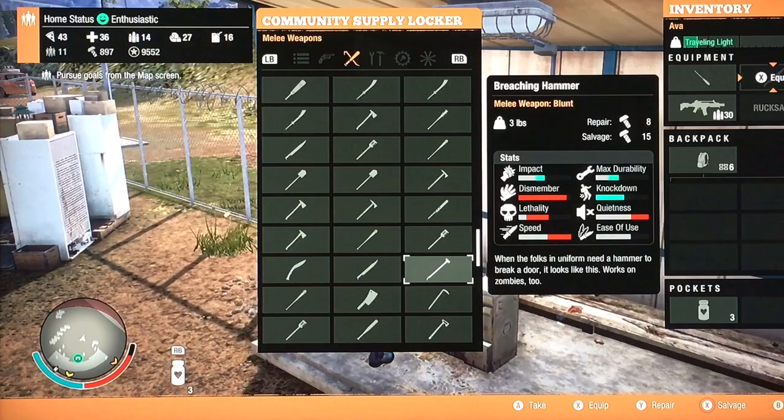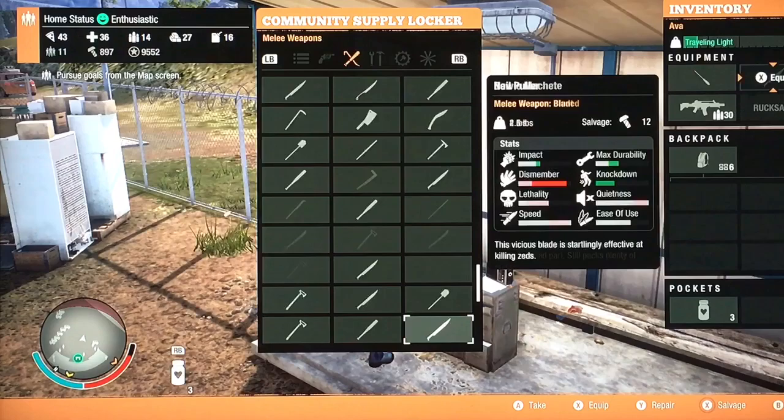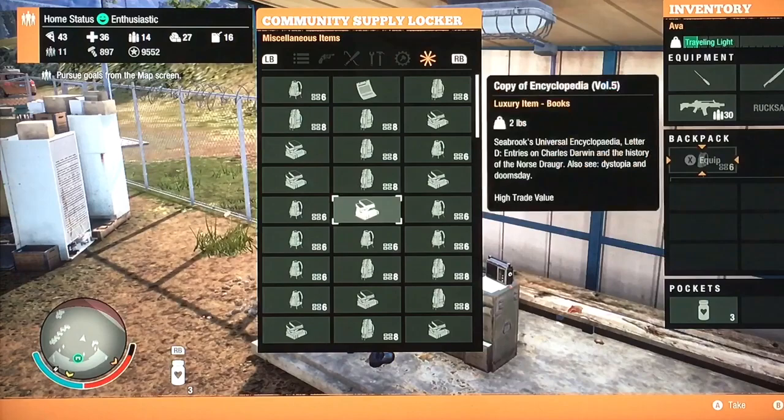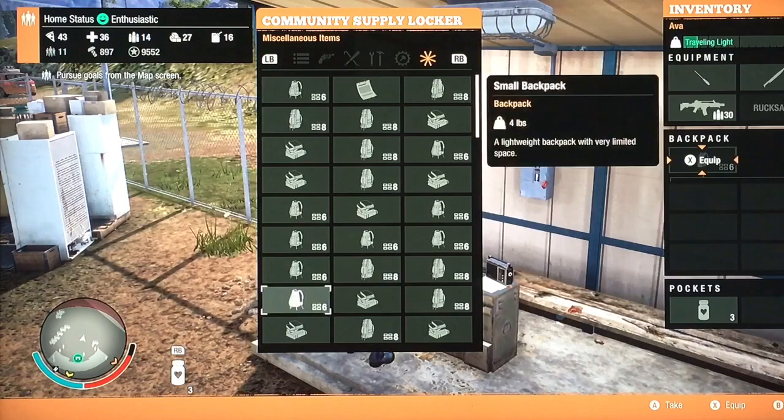The breaching hammer is pretty much the only blunt they ever carry that I've seen, but it's an excellent blunt weapon if you use blunt or striking. The ultralight axe is another awesome one. These are all rare guns and weapons you usually don't find on the map. You always get a hiking pack — eight pounds and eight slots — and you always get a copy of one random encyclopedia, which can be sold. I'm trying to collect them all; there seem to be 20 and I'm about five away.